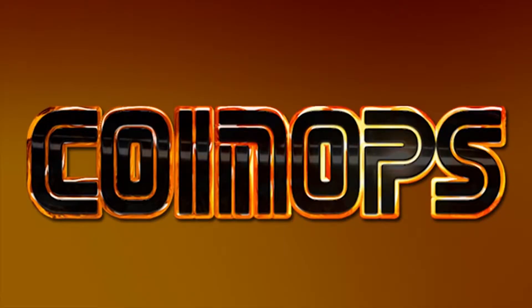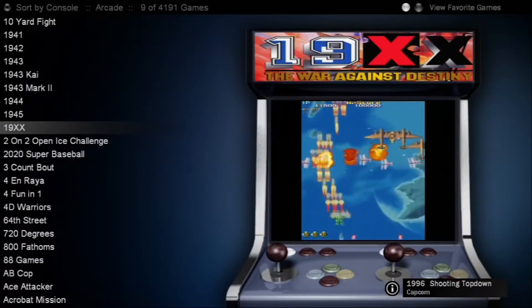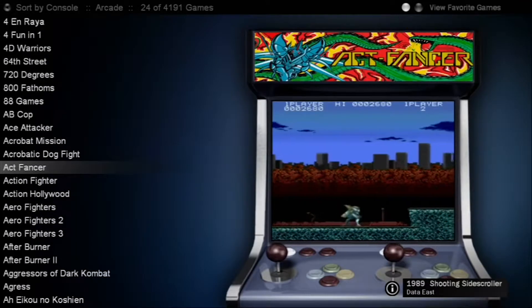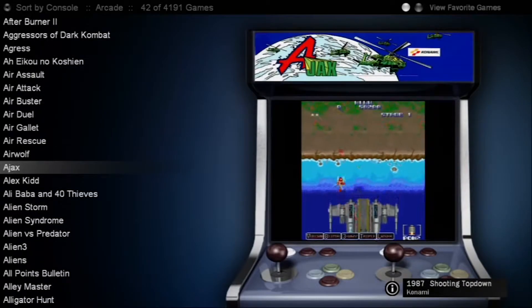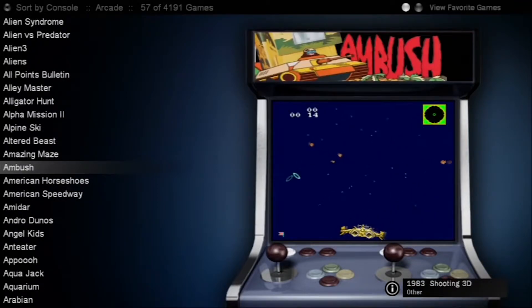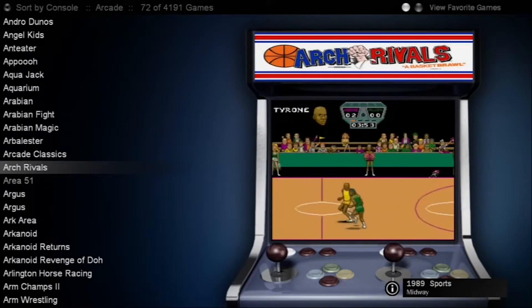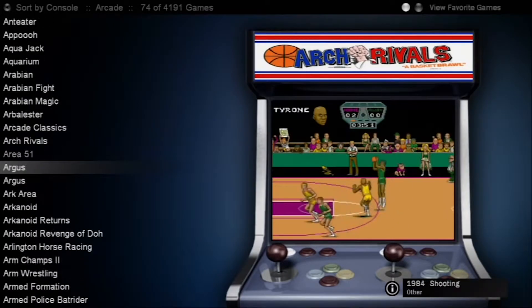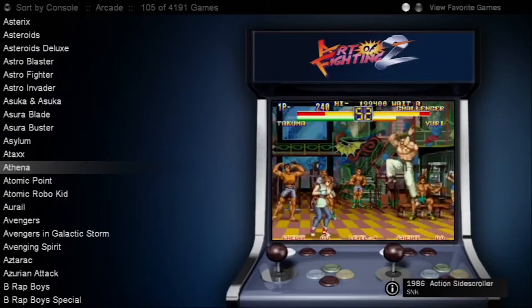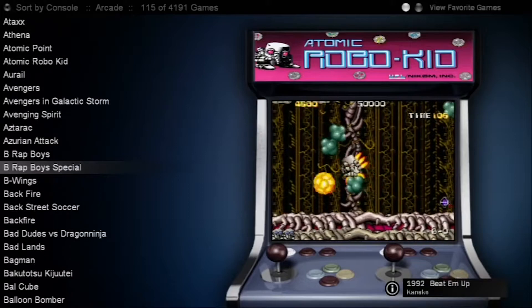CoinOps, developed for the original Xbox — this front end, pound for pound, is the best front end on the market by a long shot. The original Xbox came packed with a Pentium 3 CPU clocked at 133 megahertz, 64 megabytes of SDRAM, and a custom hybrid Microsoft/Nvidia GPU clocking in at 200 megahertz. Yet with those limited resources, CoinOps developer Brittany Pairs and his team have shown an absolute masterclass in coding to design a quality front end on such low specifications. Have a look — see what you think.